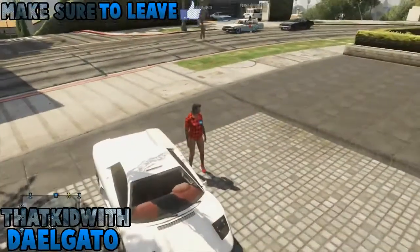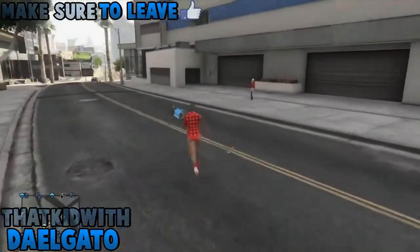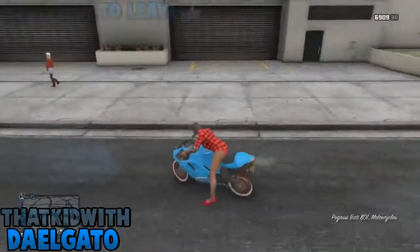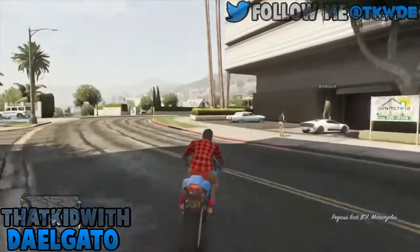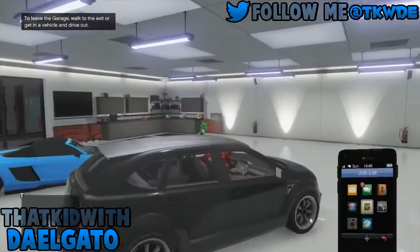What you're gonna do is get a random car off the street or something like that. Then park it there and tell your friend to just stand on top of it. Then go get your personal vehicle and drive it into your garage — or 'garage' as Americans say, 'garage' as English people say.